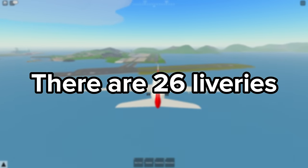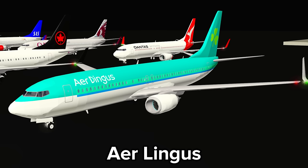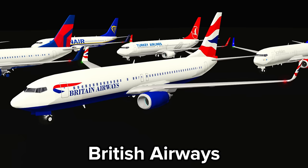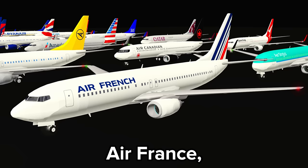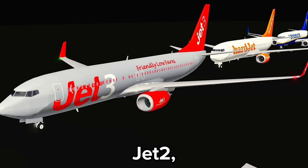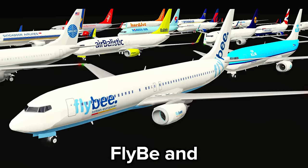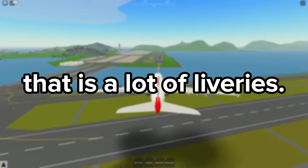There are 26 liveries currently in game including Qantas, Qatar, Scandinavian, Turkish Airlines, Ryanair, Aer Lingus, Air Canada, American, British Airways, Delta, EasyJet, Air France, Condor, LOT Polish Airlines, Lufthansa, Korean Airlines, Jet2, Southwest, TUI, KLM, Air Baltic, Singapore Airlines, Thai, United, Flybe, and Pan Am. Wow, that is a lot of liveries.